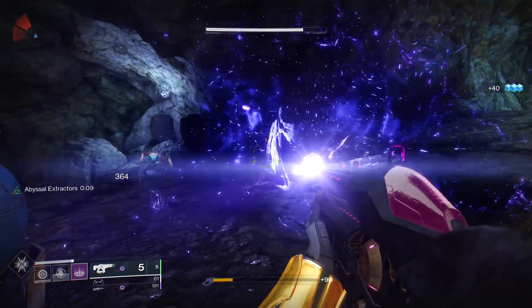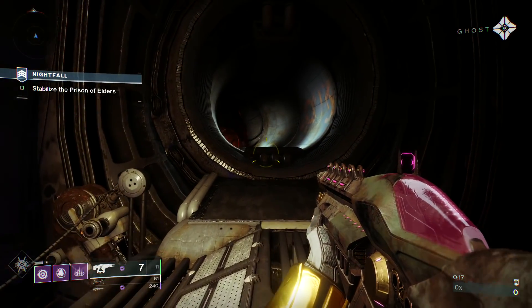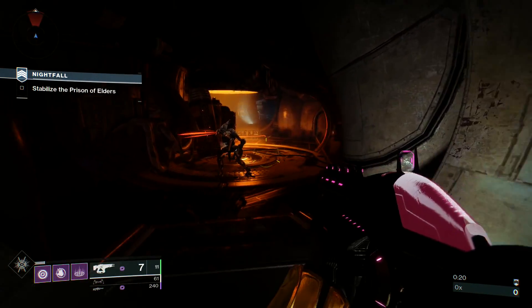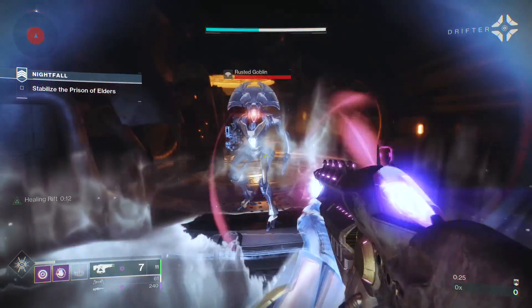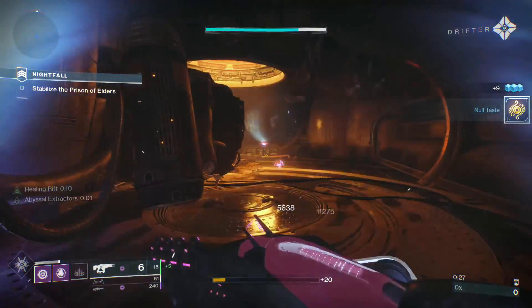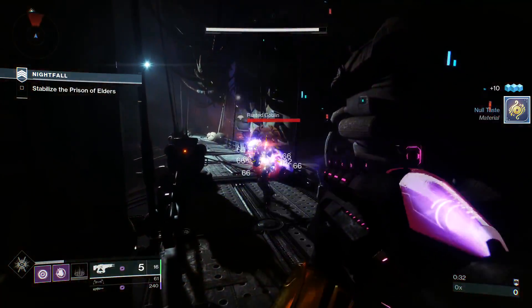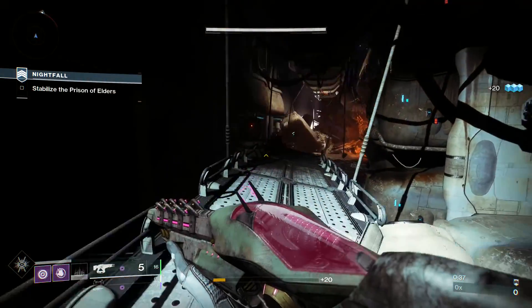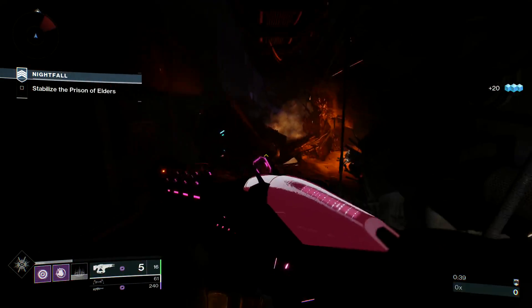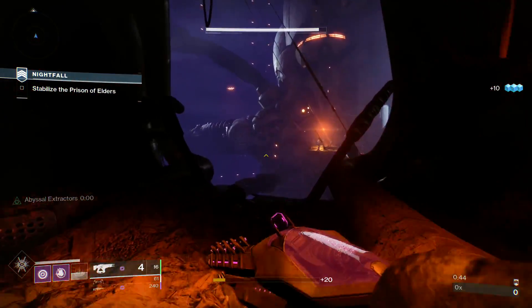Now without further ado we're heading into the field to test the build. We're doing the Warden of Nothing Nightfall Strike. The first thing we'll do is activate our rift while next to a goblin to get some free super energy, then kill it with the Telesto. We have maximum ammo going in so using special ammunition on a single target is totally fine. Abyssal Extractors proc'd and now we get into the real encounter.